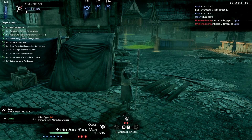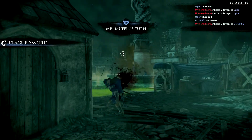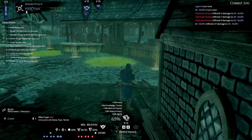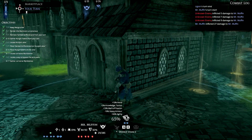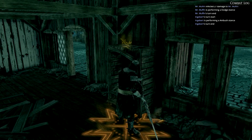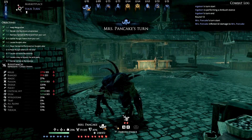Mr. Muffin is going to take the last damage needed to collect the last Wardstone, even though he's getting pretty low - maybe too low. He can't collect it - Mr. Muffin is going to stay here. So Ogion will collect the last Wardstone. A new round has started. Why is he taking damage from the acid pool still? Could charge in - delay for now. Miss Pancake is getting a little bit too low in my opinion - let's get in there.